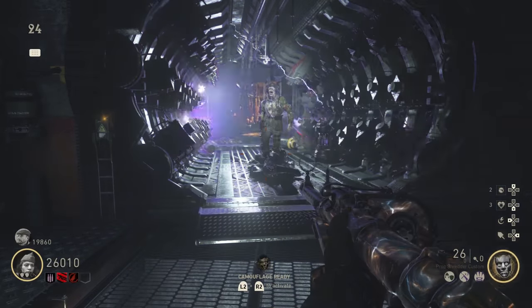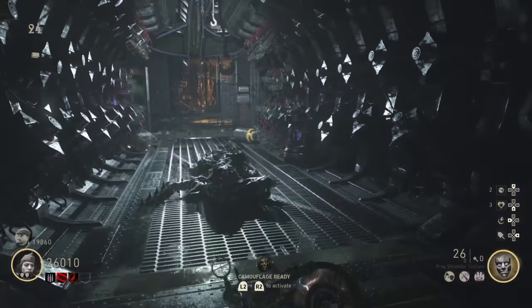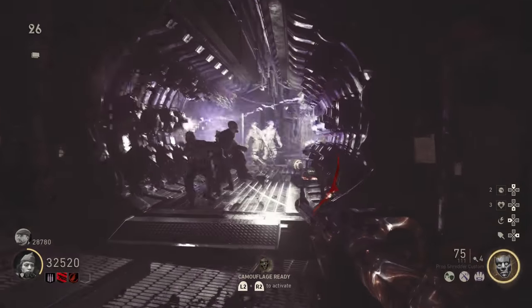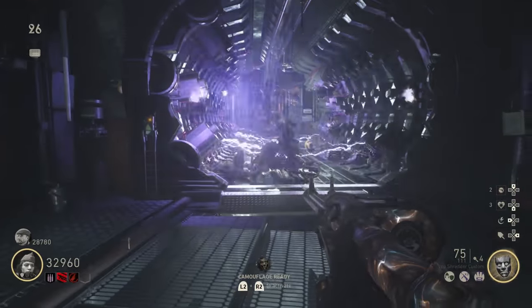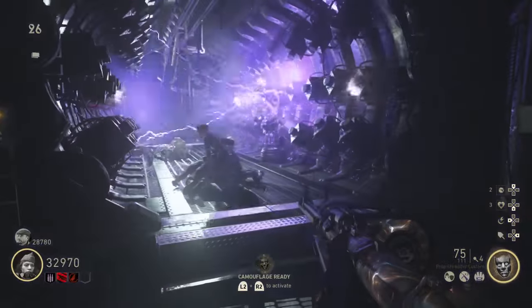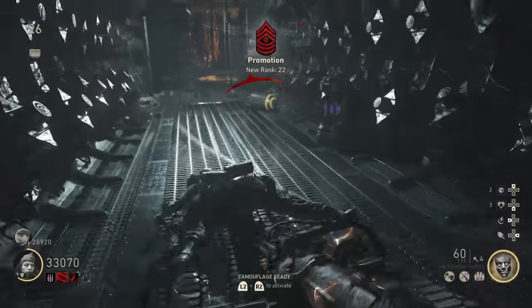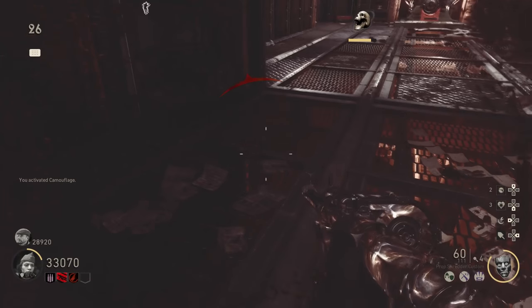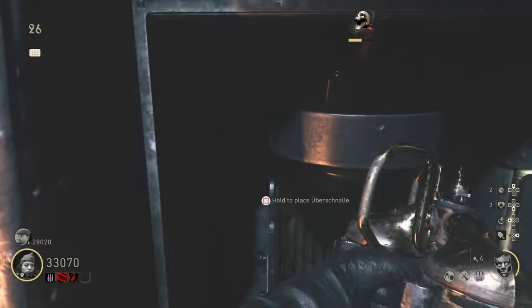For the Hurricane, you need to kill the big spike-arm zombies in pairs using the trap. I ended up killing three in the first activation and two in the second, but I believe it's five total done in pairs — you cannot kill each individual one at once because it will not charge the core. You have to do two pairs of two, or one pair of three and one pair of two. Once you kill those big guys inside the trap, the core will charge. Then place the core on the right-hand side of the machine.